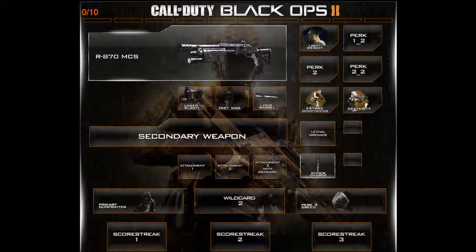The third attachment, which fits into Primary Gunfighter, is Long Barrel. Long Barrel improves your accuracy and doubles the range on a typical shotgun. As long as you hit your shots you're fine, because Long Barrel still maintains the same damage. The only thing is you can't spray and pray very effectively with it unless you have great vision.